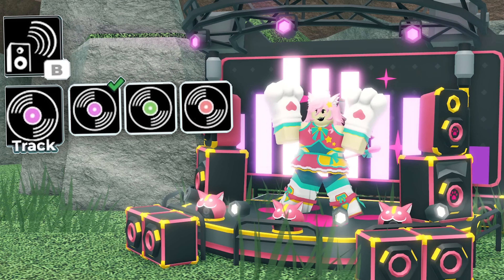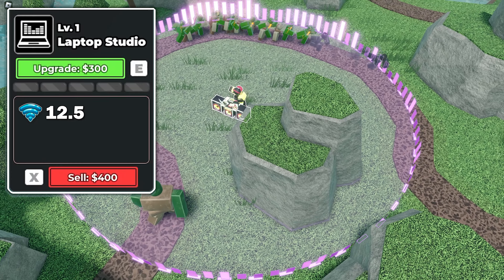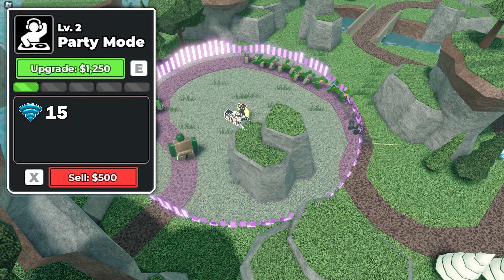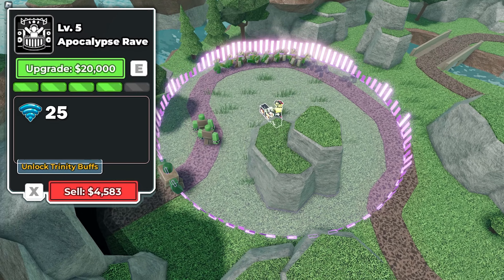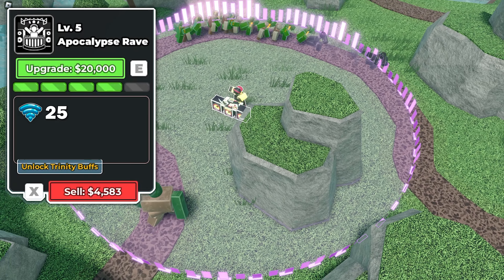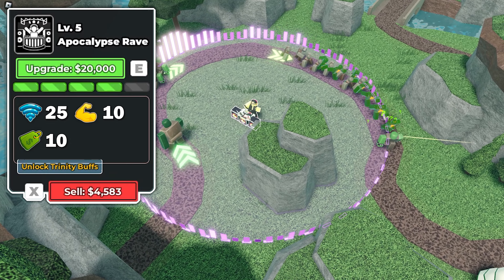The purple track starts at 12.5% range bonus and goes to 15% at level 2, 17.5% at level 3, 22.5% at level 4, and 25% at max. The purple track also gains 10% discount and damage buff at max, inheriting it from the other tracks.